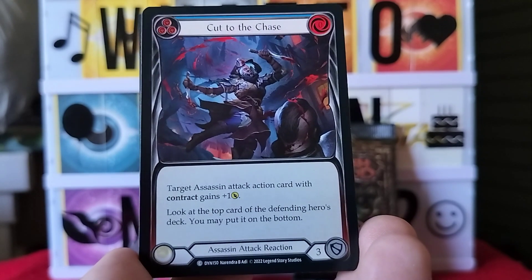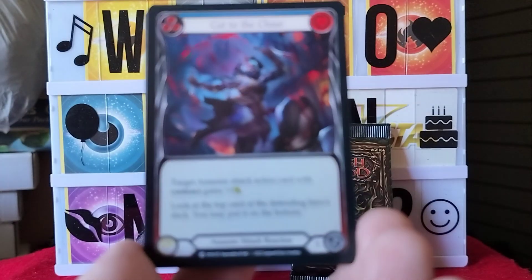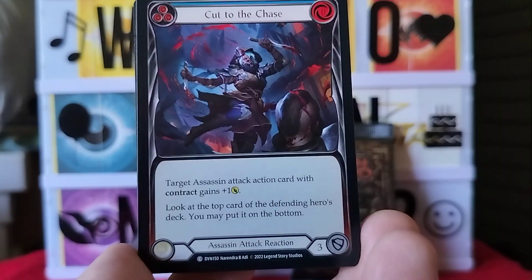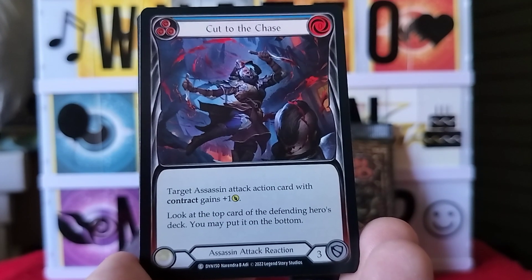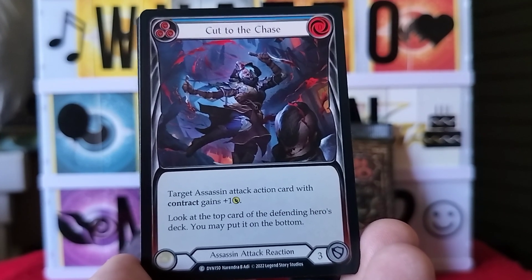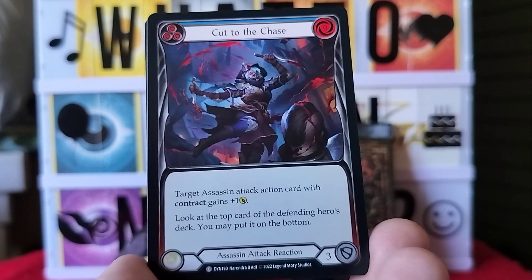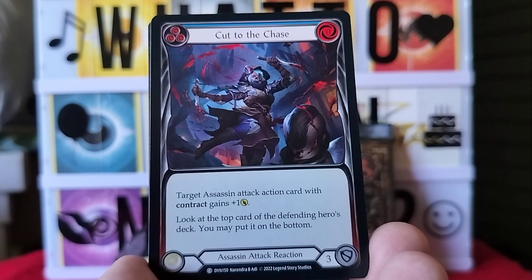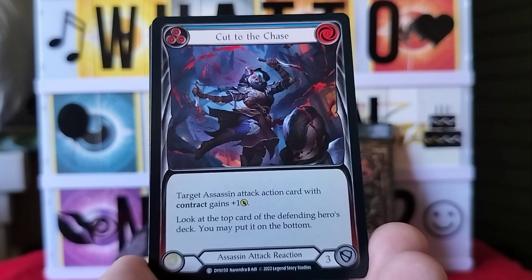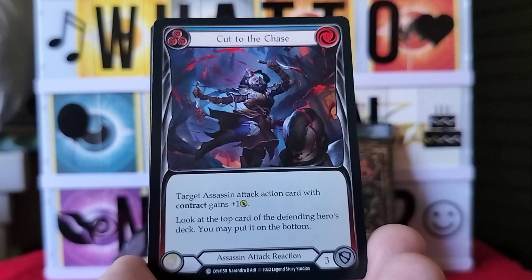Next card is Cut to the Chase — and yes, I know you guys want me to cut to the chase, just kidding. This one targets an assassin attack action card with contract, gains plus one. Look at the top card of the defending hero's deck; you may put it on the bottom. Assassin attack reaction.